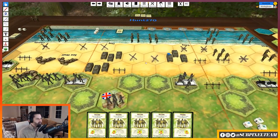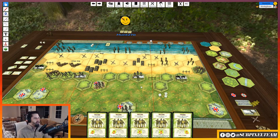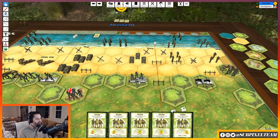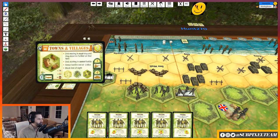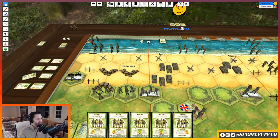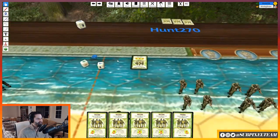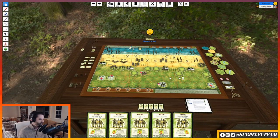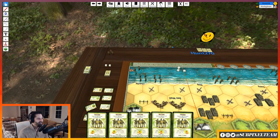These guys in the second section are going to shoot at the bunker — that's one die because it's minus two. One infantry hit. Then these guys are going to shoot at the town — but a town is minus two also. I'll shoot at the bunker instead — that's one die. The dice rolls are weird with this tabletop simulator interface — you just shake them in your hand but they don't really roll.